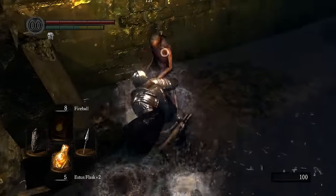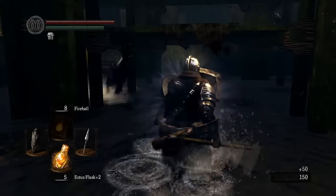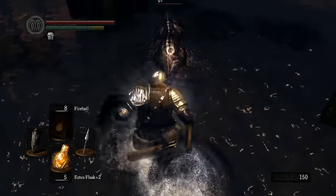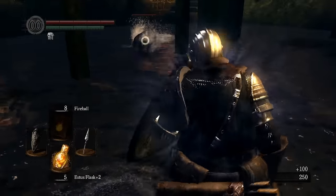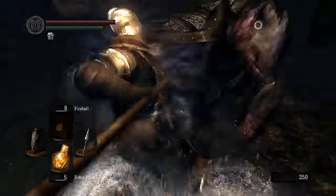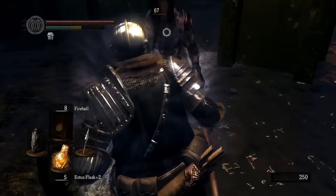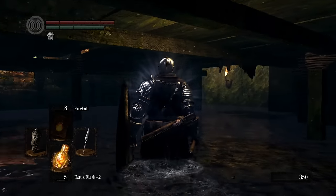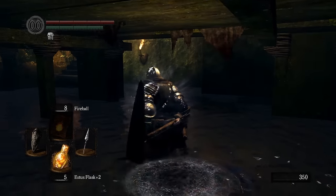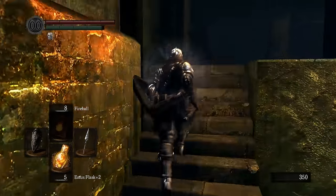It's been a while since you've used any of the magic systems in these games. Since the attunement system works on slots, a fireball always comes with eight casts. However, if you were to find another scroll of fireball and slot it in a second time, you would have sixteen casts. That's your most basic form of upping your charges.